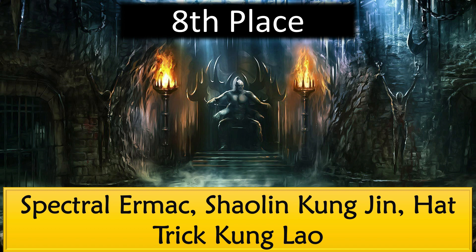Eighth place goes to Spectral Ermac, Shaolin Kunjin, and Hat Trick Kung Lao. Hat Trick Kung Lao is a pretty good character — he hits the opponent on tag in, which not a lot of characters do, so that's pretty cool. He's high in the character rankings so some might assume he's rare, but he's not — he's on eighth place. Spectral Ermac and Shaolin Kunjin are also common; Shaolin Kunjin can give all martial artists one bar of power.